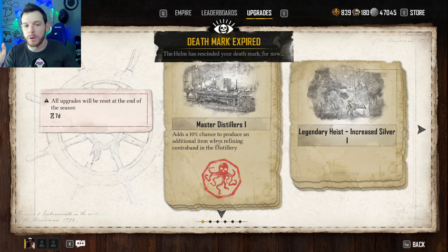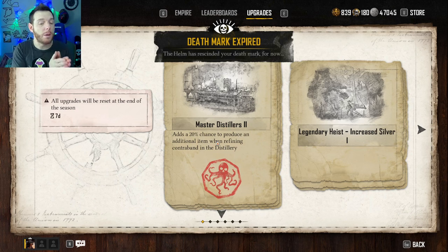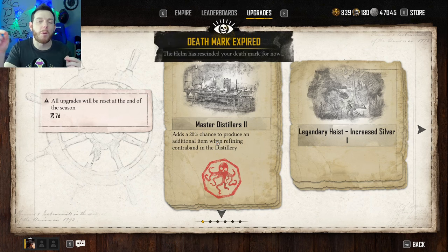The very first thing is Master Distillers — it adds a 10% chance to produce an additional item when refining contraband in the distillery. I just put 10 sugarcane into the distillery to test this. You'd think you'd get 11, and that stacks: do 100, you'd get 110; do 1,000, you'd get 1,100. That extra 100 from distilling 1,000 things is basically an entire delivery mission for free. I've bought a handful and now have Master Distillers level two, which says it adds a 20% chance. The question is whether it's 20% total or 10 plus 20 for a 30% total — we'll check the distillery results.